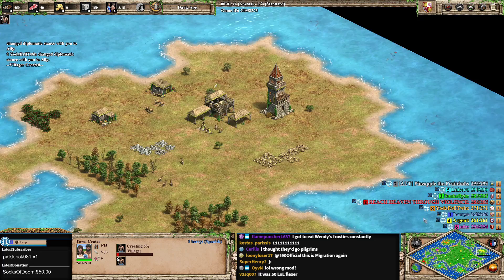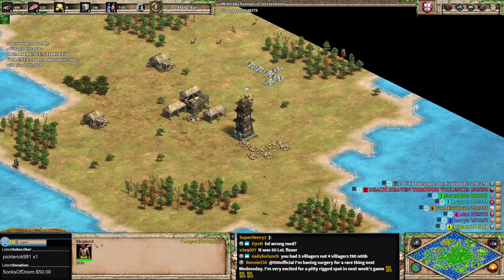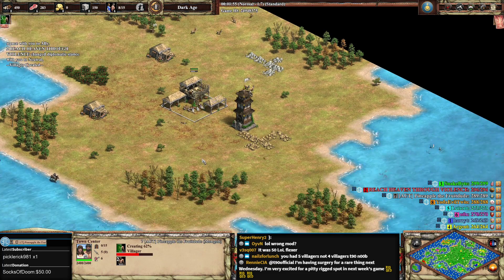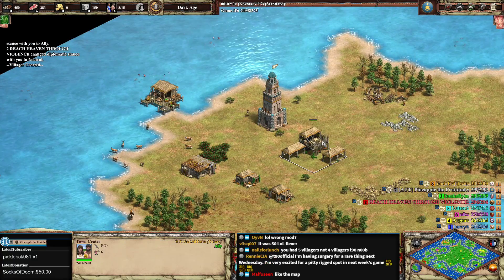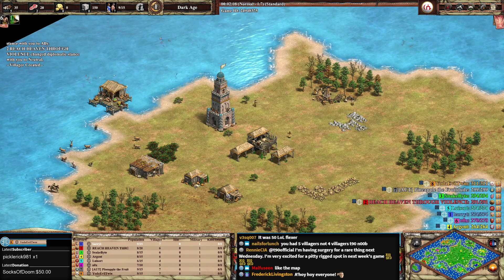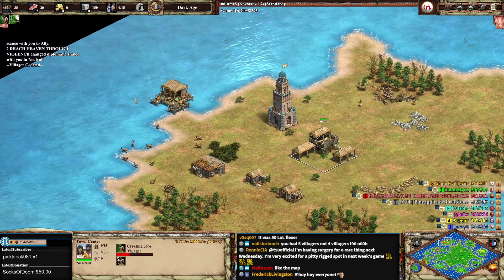We have Harry T in blue playing as the Spanish. In yellow we have Portuguese for Argent. In gray we have Pineapple the Fruit Dude playing as the Mongols. In orange we have Yoda Evil Twin — I have a lot of questions about that name, because I didn't know Yoda had an evil twin.